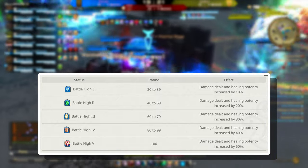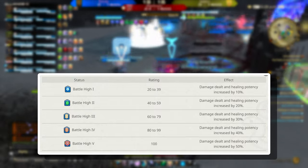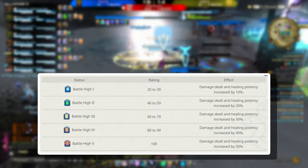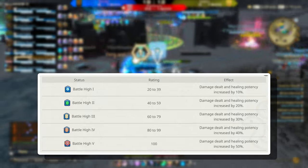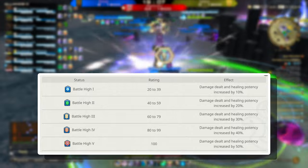Each kill earns you 10 battle high points, and 2 for every assist. You obtain a new stage of battle high at every 20 score, granting 5 levels of battle high.